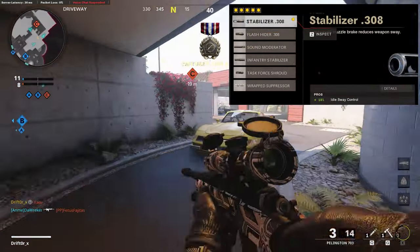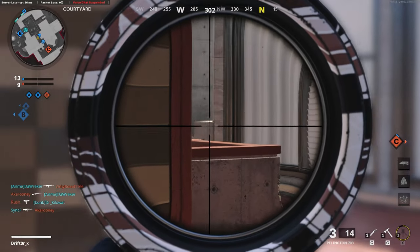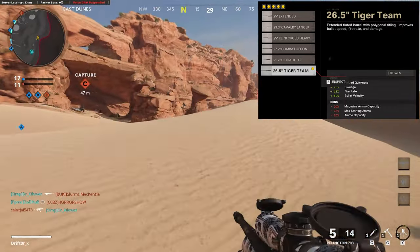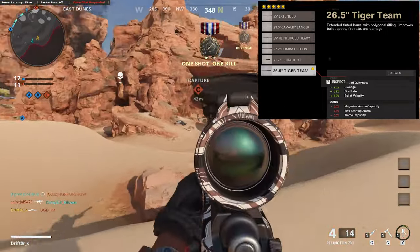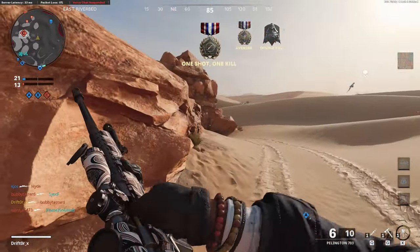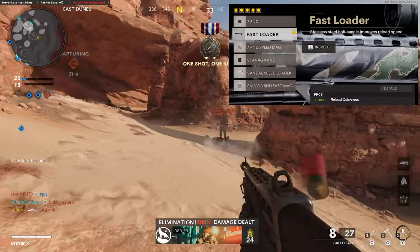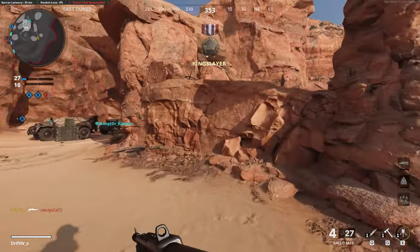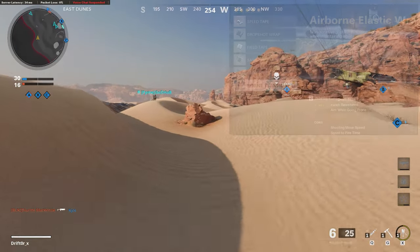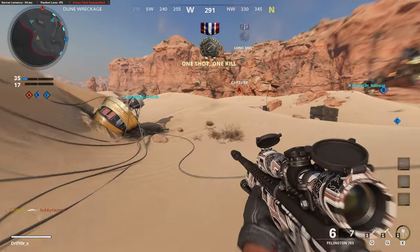The first attachment is the .308 stabilizer, which gives additional idle sway control with absolutely no downsides — a pure bonus. I run the 26.5-inch Tiger Team barrel for a slightly expanded one-shot kill area to include the bicep area, plus extra reload speed, fire rate, bullet velocity, and damage — with the only cost being reduced ammo, which I handle with Scavenger or supply crates. I use the fast loader for 30% faster reload with no ADS downside. The airborne elastic wrap is the best for snipers — huge ADS time bonus, top-tier flinch resistance, and the ability to aim while going prone.